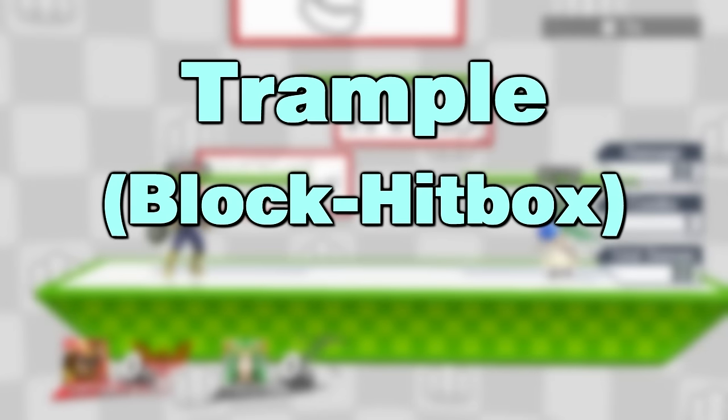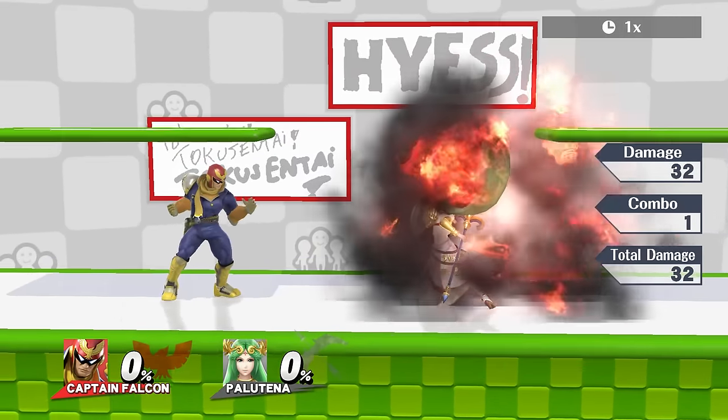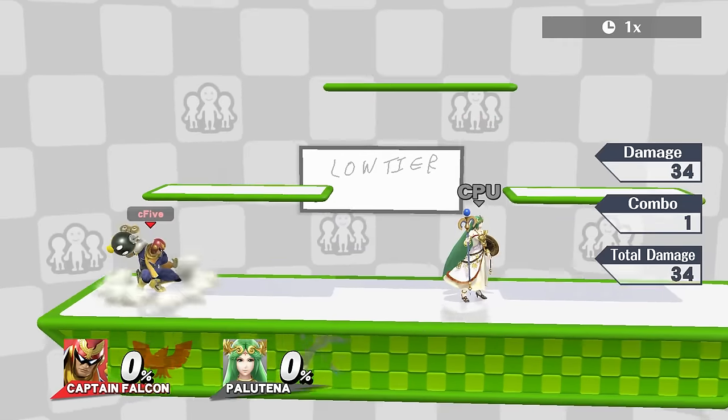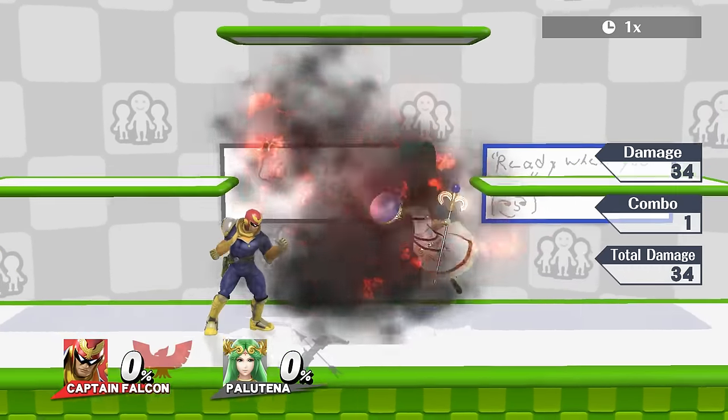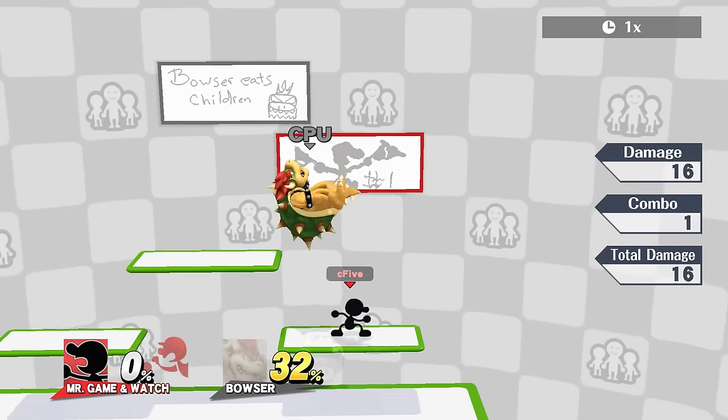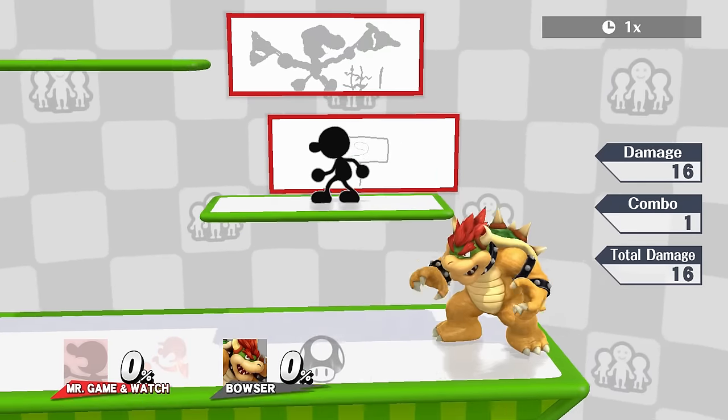The last thing I want to show you is something called block hitbox, or trample. Some characters have this on certain moves. It completely blocks the enemy hitbox, denying any knockback or damage. It's also not just a normal clash, since both moves just keep going instead of getting cancelled.